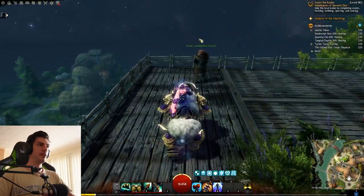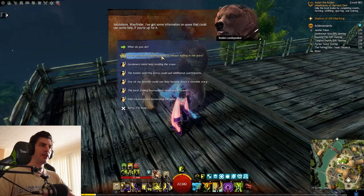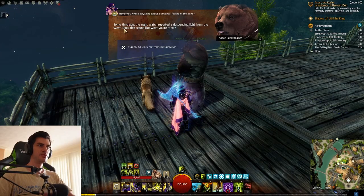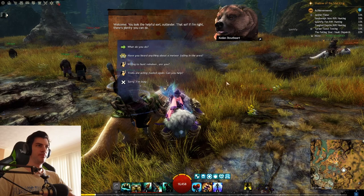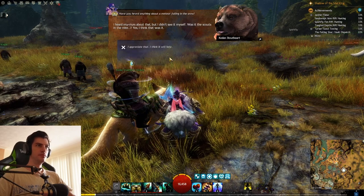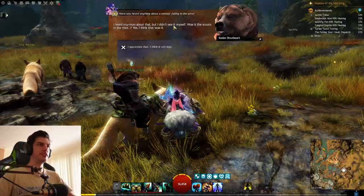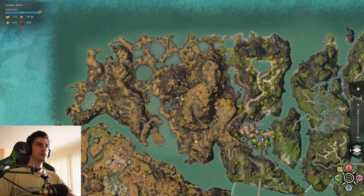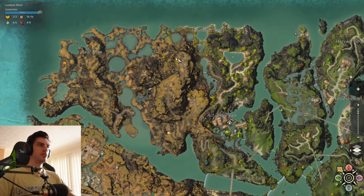At this point you just need to go start talking to different scouts in different parts of the map. Each of them will have a different set of dialogue — it's not voiced over, but you just read it and it'll point you in different directions. If you want to jump straight to the scout that'll progress the quest, the scout in the Horror Mire is the one that actually saw the meteor fall.